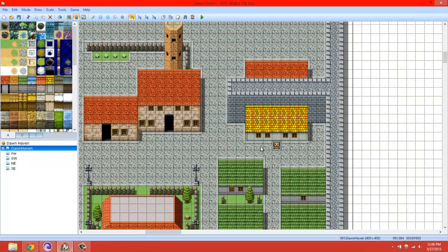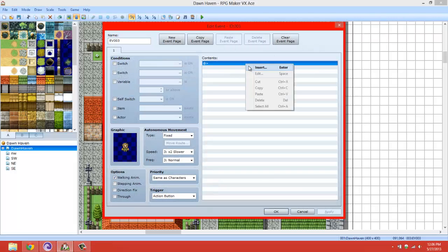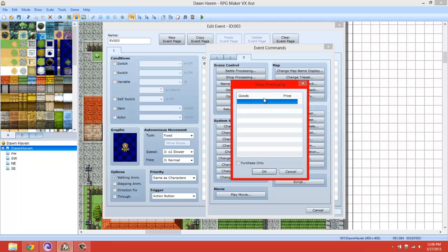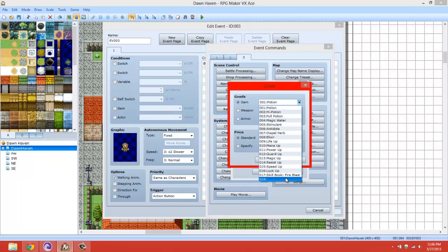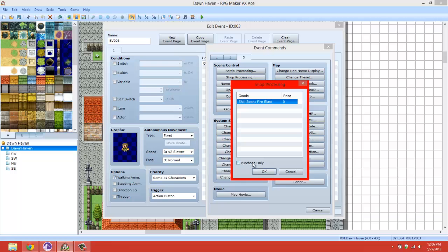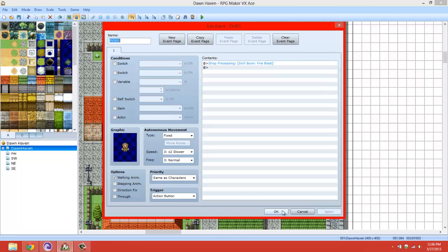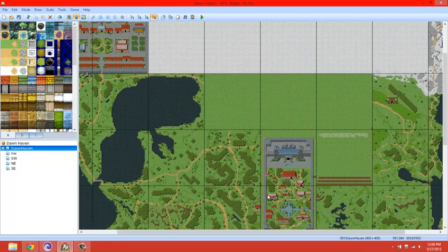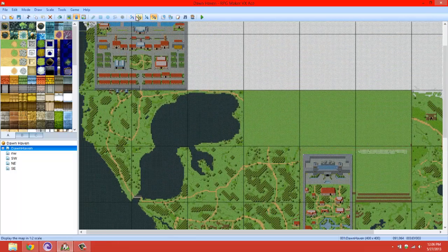Now all we have to do is go to Shop Process, which is on the last page, and then we're going to go ahead and sell the Skill Book Fire Blast. Purchase only, no. Okay, apply.